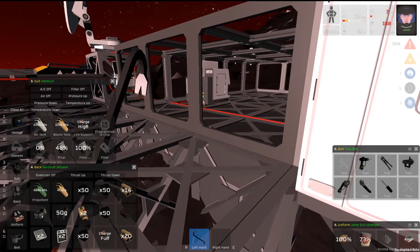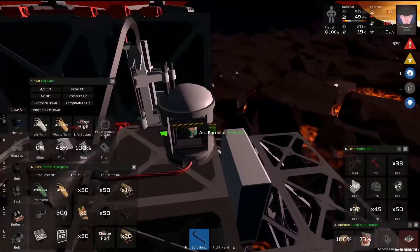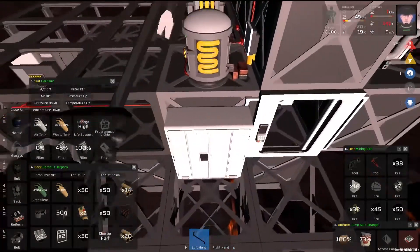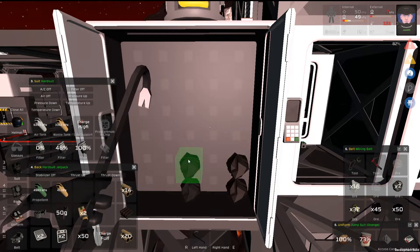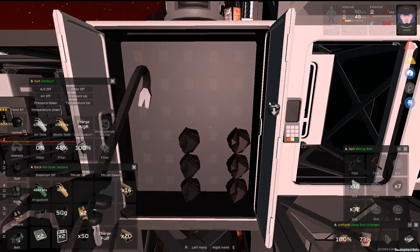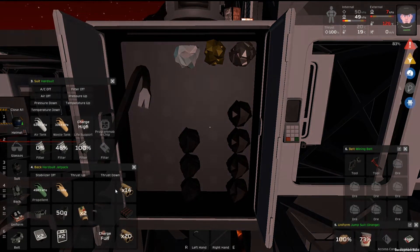We'll put him down there next time. Oh, there's iron — I was looking for iron earlier, stupid. Lead, coal, lead, coal, coal, more lead and silver, gold, some silicon, more lead. The ingots I will keep.